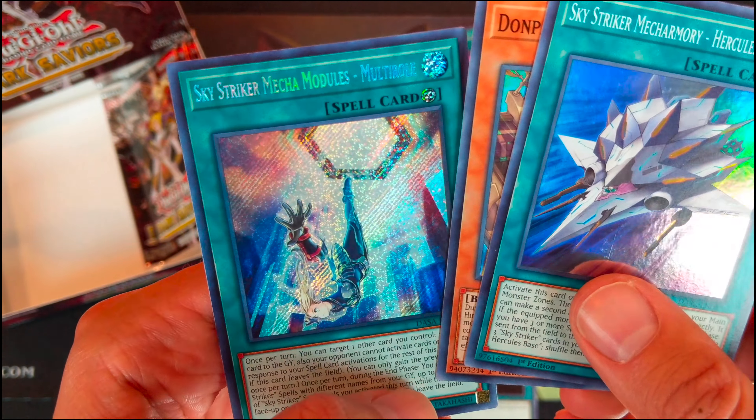Skystriker Ace Wraith. Scapegoat. Skystriker Mecha Armory Hercules Beast. Vampire Retainer. And Magical Citadel of Endymion — that's our playset.